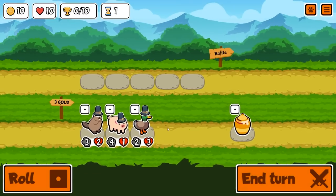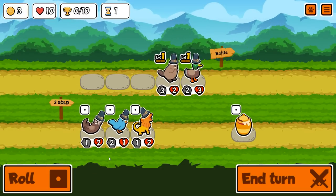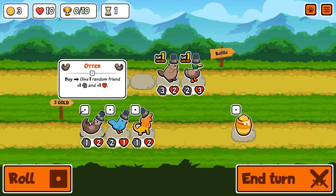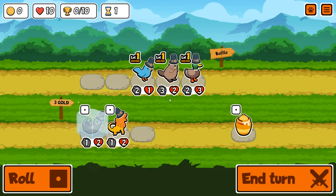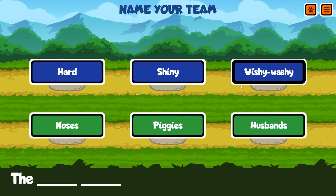Hey everyone, welcome back — more Super Auto Pets. Will we finally get a llama win today? I doubt it. I like both of these. This will buff this turn and next turn. I'm gonna buy the bluebird now — he does have one less HP, one more attack. Maybe it'll come out okay.